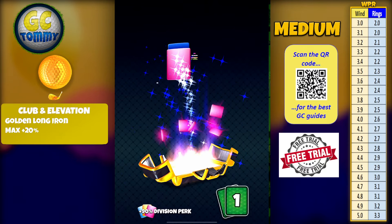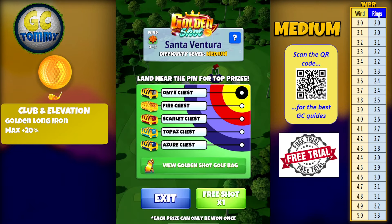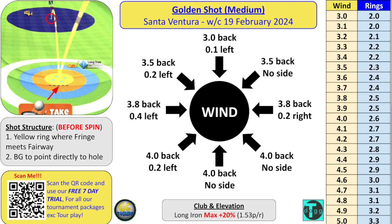Let's have a look at the next guide. Structure is always: set up before you add spin. Yellow ring where fringe meets fairway, ball guide pointing directly to hole. Spin values: direct tailwind — 4 backspin only. Left to right crosswind and tailwind — 4 backspin, 0.2 left. Right to left tailwind crosswind — 4 backspin only. Direct crosswind left to right — 3.8 back, 0.4 left. Direct crosswind right to left — 3.8 back, 0.2 right. Left to right crosswind and headwind — 3.5 back, 0.2 left. Right to left crosswind and headwind — 3.5 back. Direct tailwind — 3 back, 0.1 left spin. VPR table on the right-hand side. You can find this text guide on golfclashtommy.com — your home for free content.